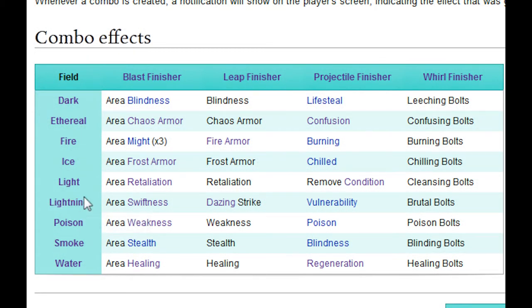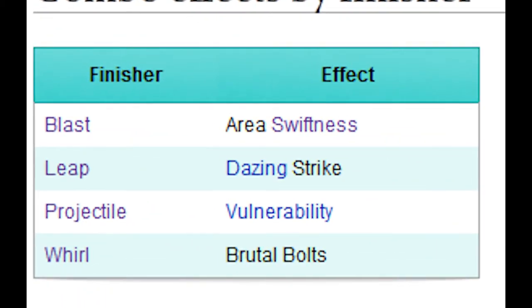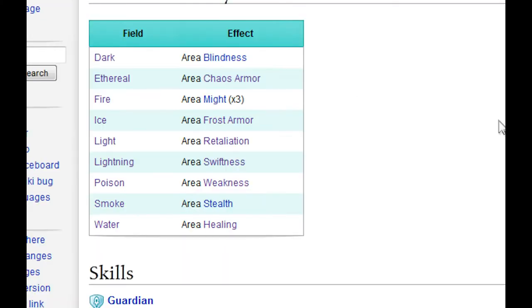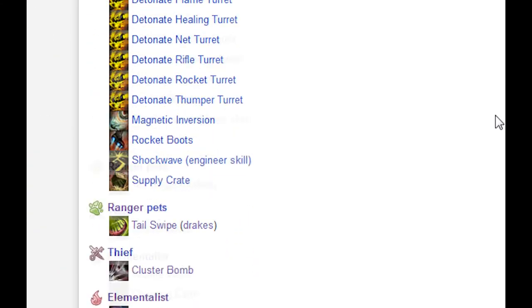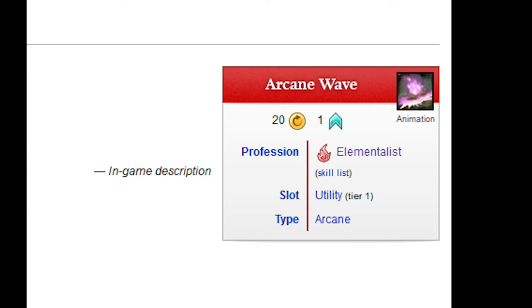The lightning field looks fun, and it looks like this field is unique to the elementalist. It's only available on the staff or the conjured lightning hammer. The conjured lightning hammer could potentially be used by any class, but an elementalist would have to drop that hammer in the first place. As you can see, there is a list of finishers and what they do. Let's try a blast finisher. There are a lot of blast finishers for other classes, but for now we're focusing on the elementalist, so let's scroll down. Arcane Wave looks good — it's a utility skill, so we could easily combine the staff Static Field with Arcane Wave.